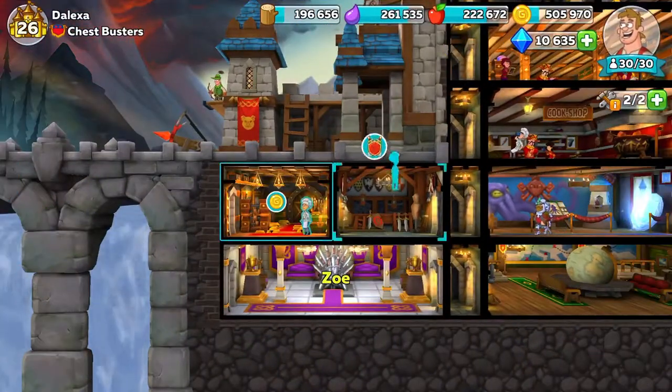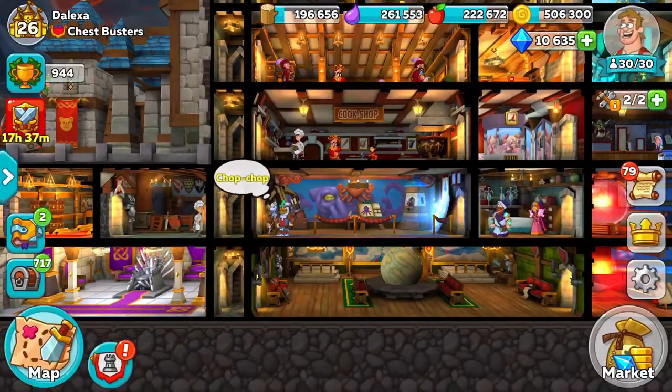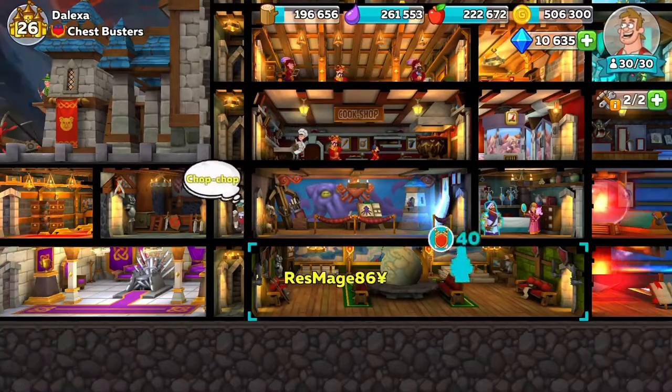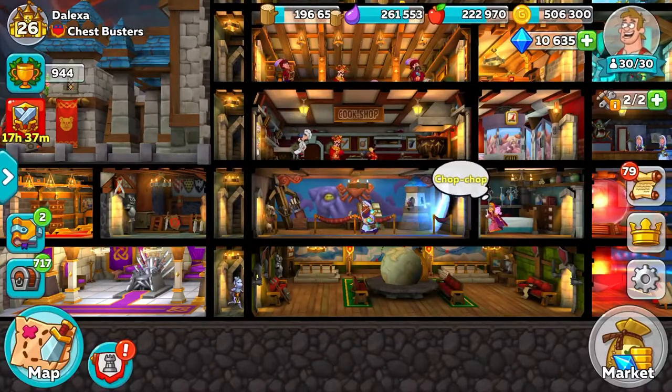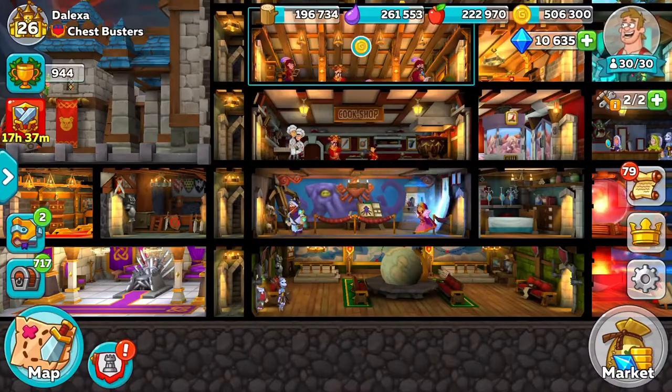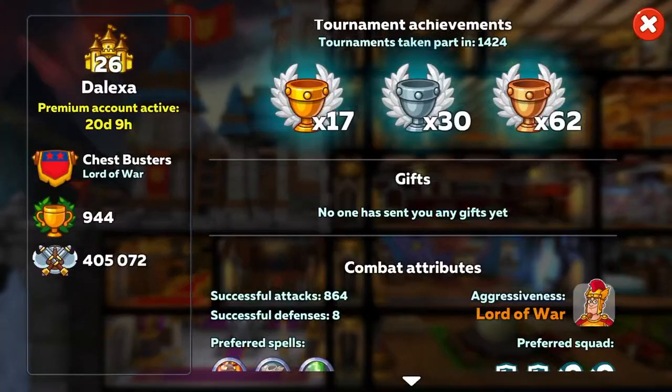So Zoe handled it — good job, Zoe. I'm going to put my main four that I like to fight with back in my barracks. If someone attacked me and Zoe was left by herself, I'd lose, which would drop my trophies — exactly where I want to be. So that 126 squad is now versing 405,000. I don't see that happening.